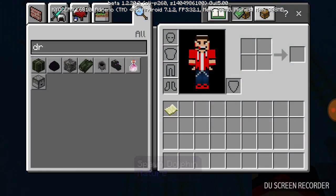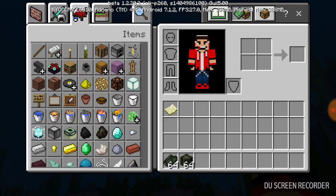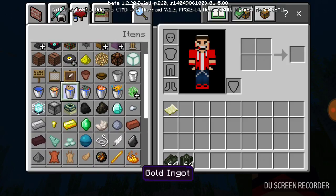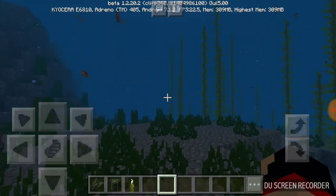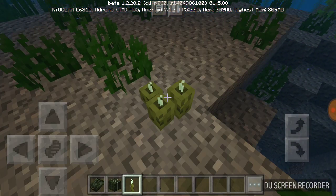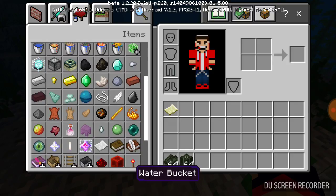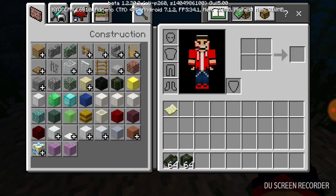Let's check out dried kelp — I heard you can eat them. And there's a bucket of fish! What is this — a sea pickle? Is that a real-life thing? I've never heard of a sea pickle before. Oh, they glow! And you can place them on the same block up to four times in a row — that's just fantastic.